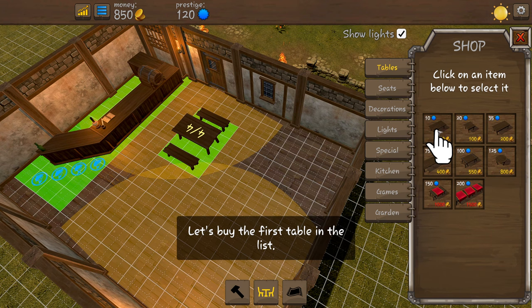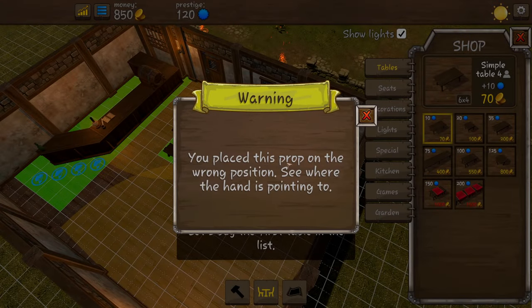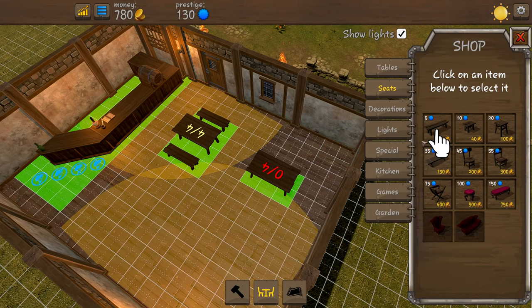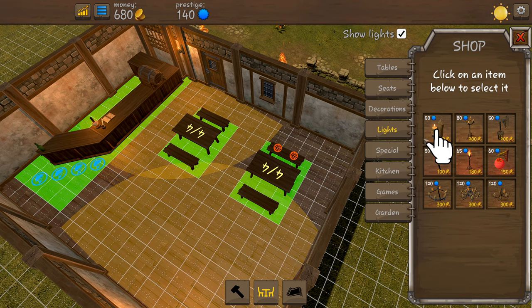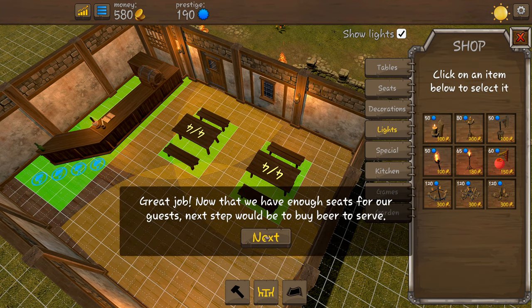Now we need some tables and benches. We'll grab a table and stick it right there - okay, we'll put it there instead. Now we need some seats, we put one there and one there. And we need some lights - we'll stick one on that little post there and that'll light this little set of tables up.